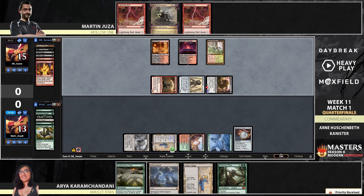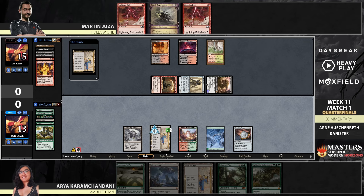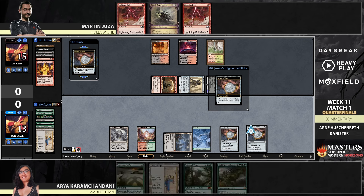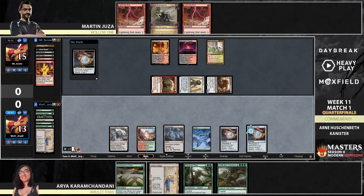Aria could double block the Adept — that's the value block, you take down the 1/2 for three and keep both creatures, but it would put her down to six life against two Lightning Bolts. It's a play to not take the value block, because if Aria wins this turn it doesn't matter if Martin controls the Adept or not. I probably couldn't have passed up that double block — need that value — but assessing the game state correctly and preserving as much life as possible is the right call. It's an interesting dance in Magic between the value block and the tempo line.